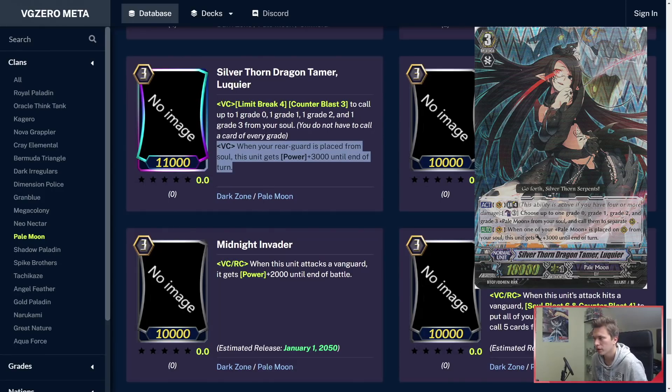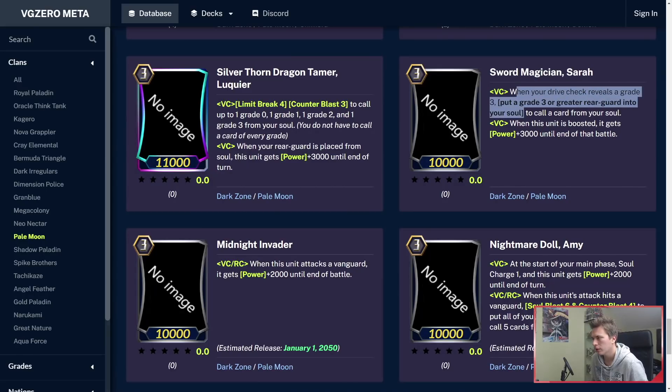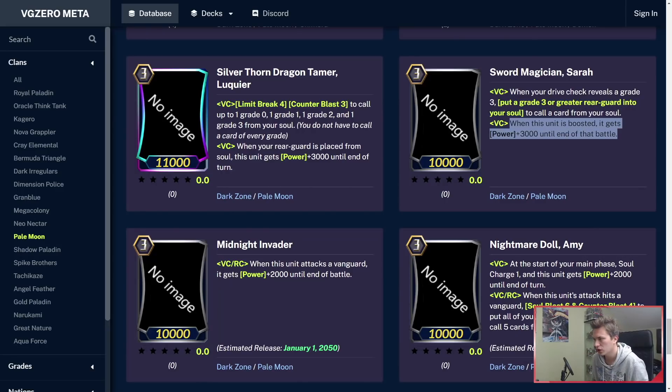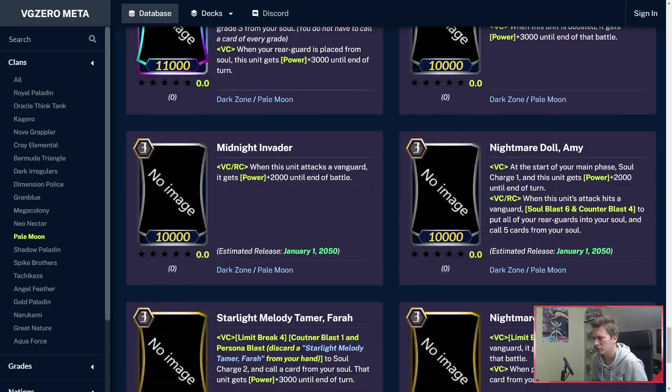It's going to be a lot of fun combos. Sword Magician Sarah is a lot of people's favorite — when your Drive Check reveals a Grade 3, you can put a Grade 3 rated rearguard into your soul to call a card from your soul. So basically you can take out a Grade 3 to call out an Intercept. Even if you're not going to attack with it, it's an Intercept. And when she's boosted, she has power plus 3k. This will be a really good budget build for Pale Moon.